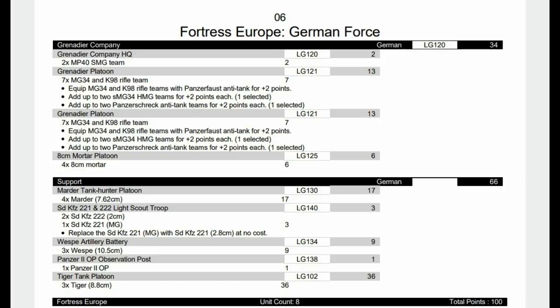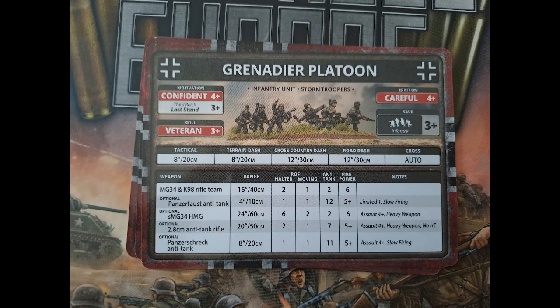The Grenadier platoon stats are the same as the Panzer Grenadiers — the only difference is one fewer shot from halted and moving because these are rifle-MG teams rather than MG-34 teams. They have Panzerfausts, heavy machine guns, and a Panzerschreck — basically a German bazooka with an eight-inch range, slightly less AT than the Panzerfaust with five-plus firepower, also slow-firing. In assault the Panzerfaust uses the team's rating, so veteran three-plus, while the Panzerschreck hits on four-plus in an assault. Note the Panzerschreck is its own individual team — if it dies, you lose your Panzerschreck.